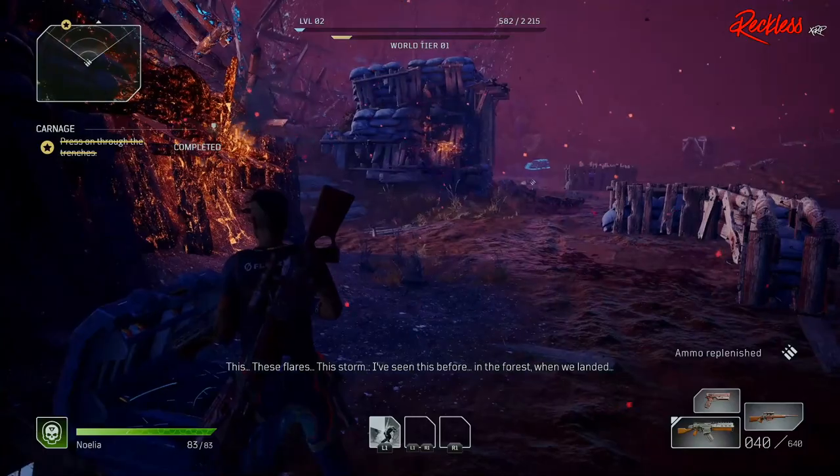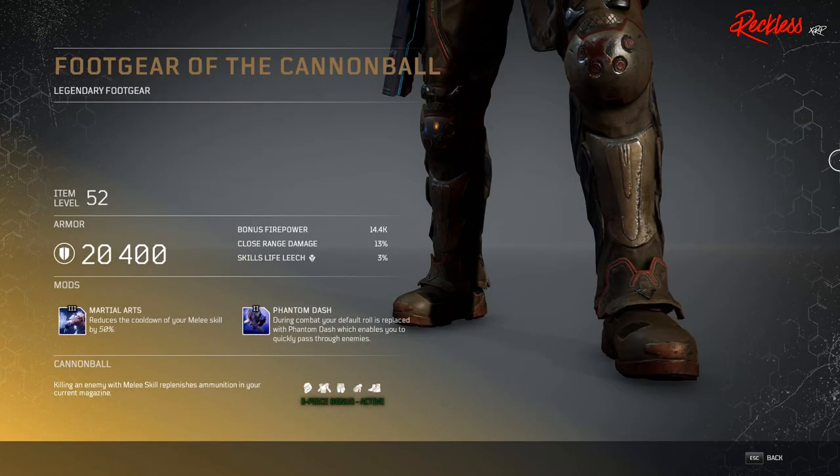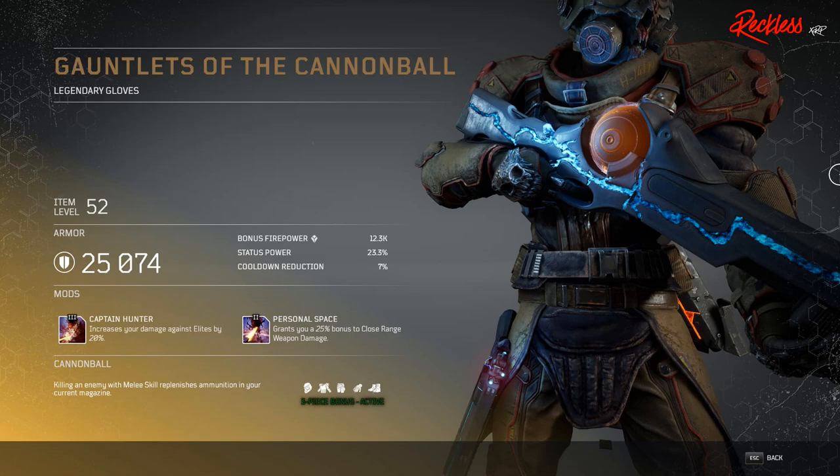Next set is for the Trickster, and it is the Cannon Ball set. The three-piece bonus replenishes ammunition in your current magazine on hitting an enemy with a melee skill. First piece of gear is called Foot Gear of the Cannon Ball — legendary foot gear. The Tier 3 mod is called Martial Arts, which reduces the cooldown of your melee skill by 50%.